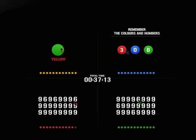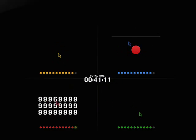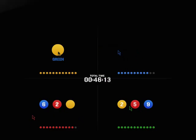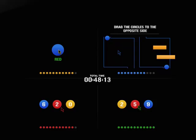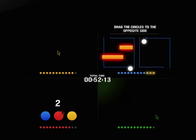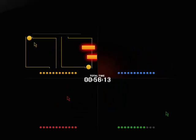Memorize what you see. What was the sum of the numbers in the circles? Correct, green, status increased. Drag the circles to the opposite side. Avoid the blocks. Incorrect, green, status decreased.